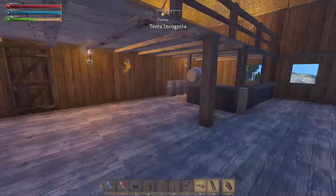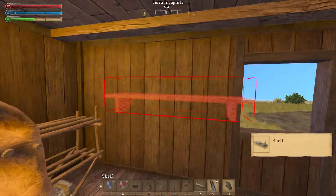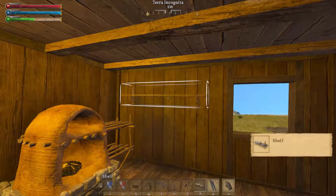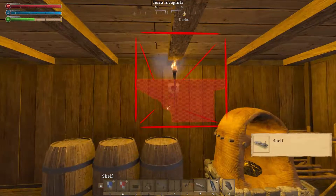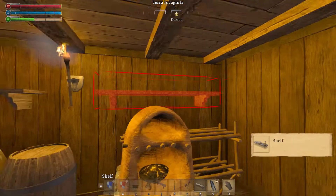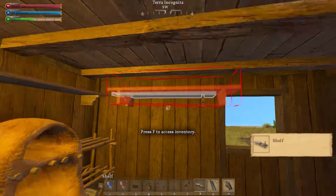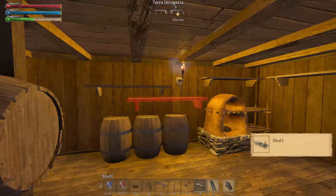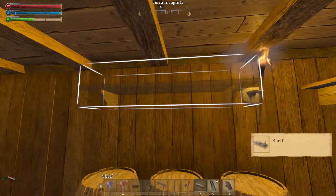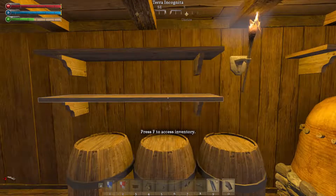Let's continue decorating — we are going to put some shelves back here, so that's number eight. Let's fix this one up, put one down here.